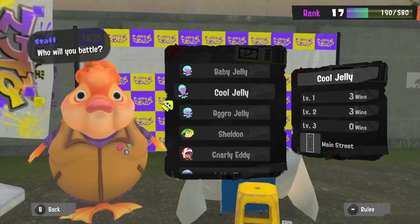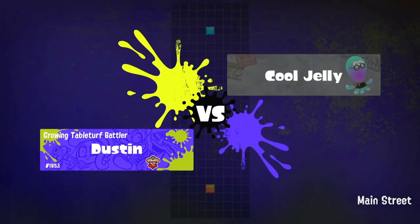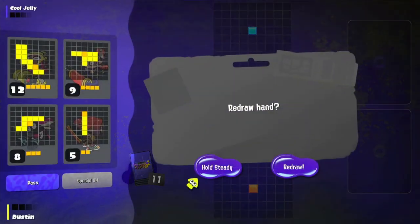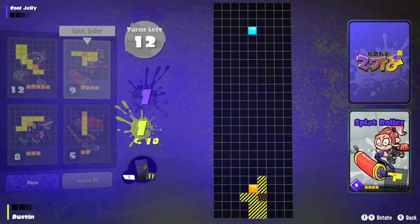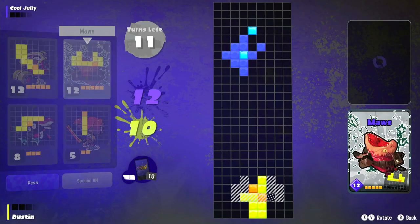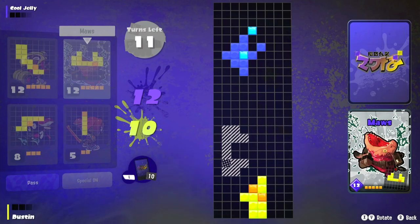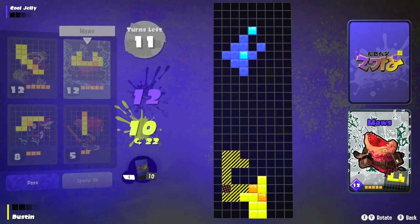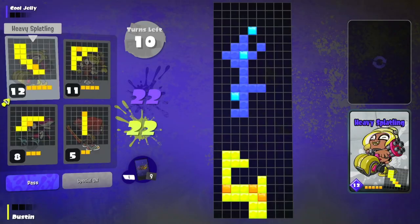Let's try a level three Cool Jelly. Might be pretty tough — I might actually lose this one. I think if I used the starter deck I'd probably lose, and even with my main deck I don't know — it's going to be close. I'm going to have to focus more on specials, so I'm not going to go super aggressive. I'm going to start back in my corner and try to really get efficient with cramming my pieces together, make like a solid mass.